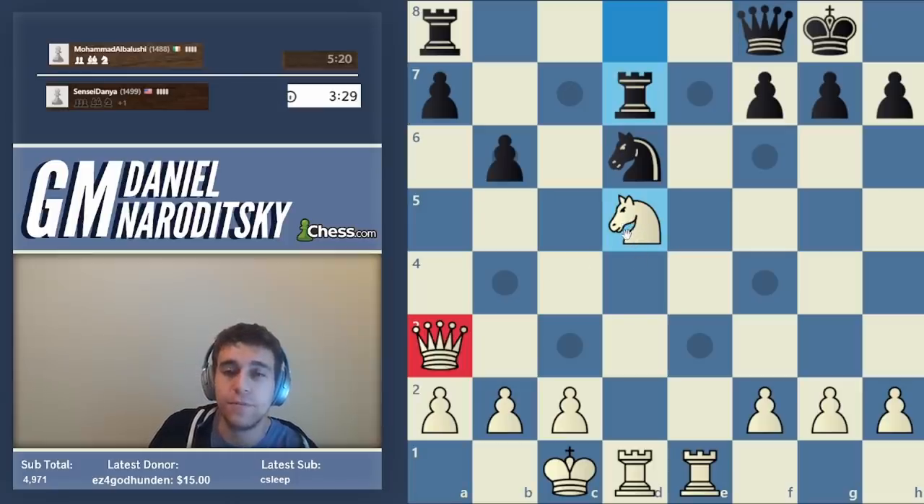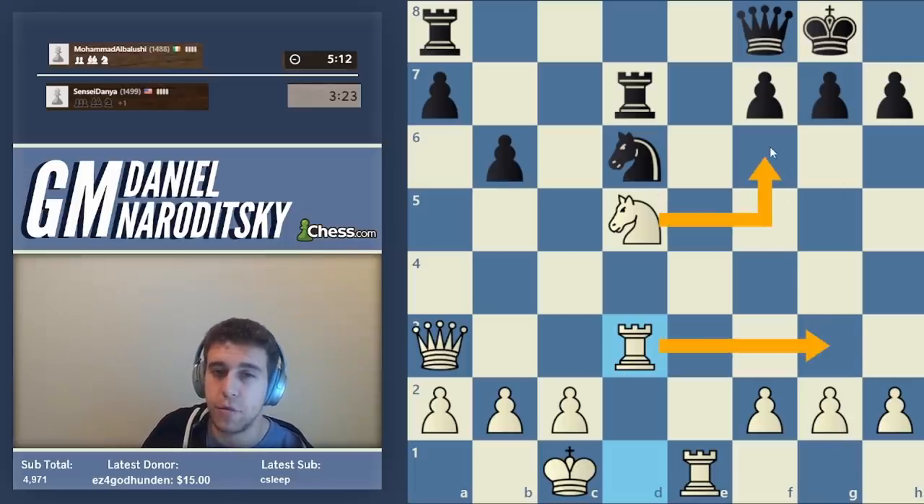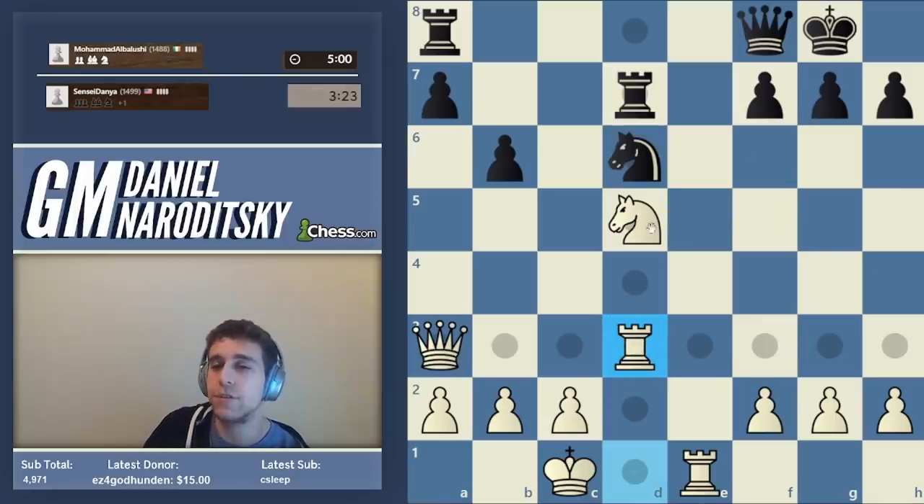Rook d7 — a great move. We should continue building our play against the knight on d6 by doubling rooks on the d-file. Let's play rook d3 — this carries a couple of purposes: we could lift the rook to g3 and create threats like knight f6, but we're also preparing to double rooks on d1. Ultimately we're trying to get the knight to move so we can trade queens and get into a pawn-up endgame.